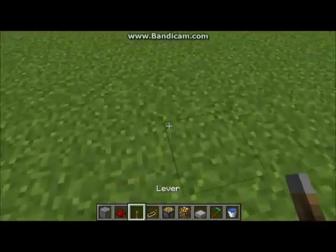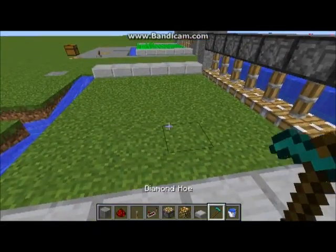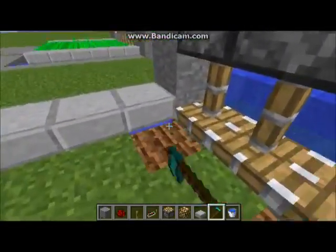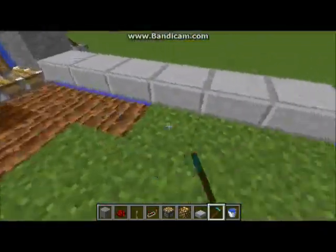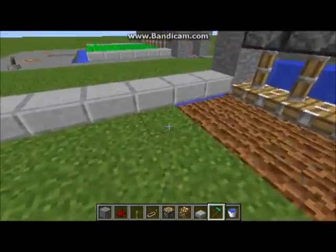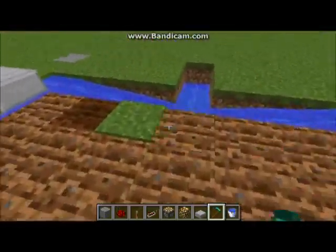We can just throw a lever down right here and flip that — the pistons come down and you're left with a nice field of tilled dirt. I'm going to go ahead and till this, and that's basically the essence of the farm. You probably are going to want to move the lever somewhere near where you pick up your potatoes, just so you don't have to walk so far. I'll go ahead and show you how I typically do that in my farms, and then I'll plant some potatoes and we'll take a look at how this thing works.